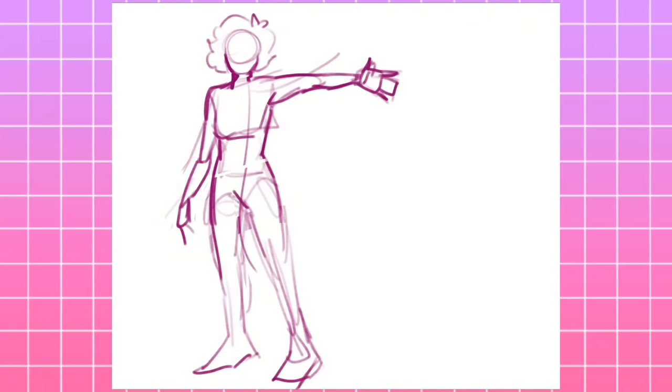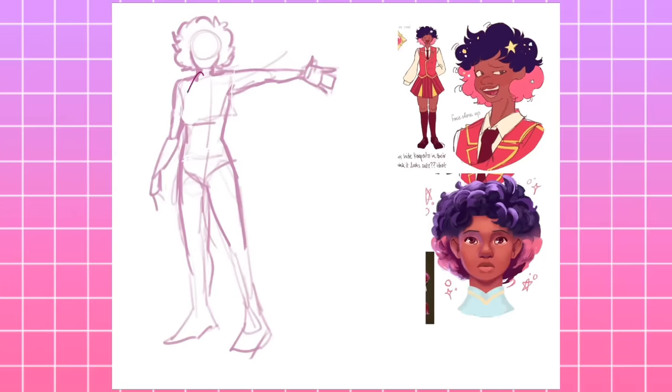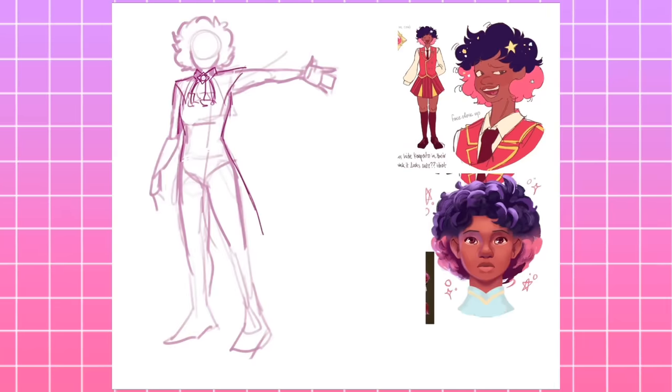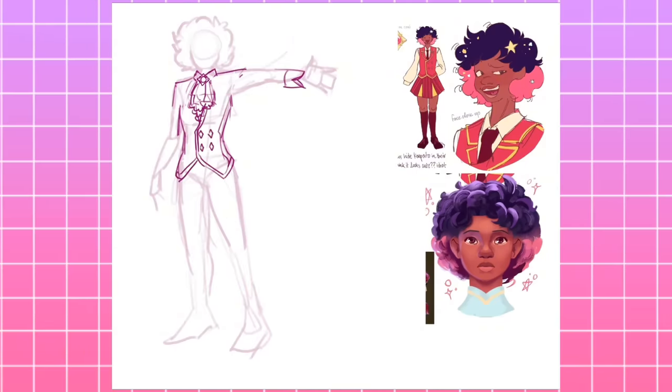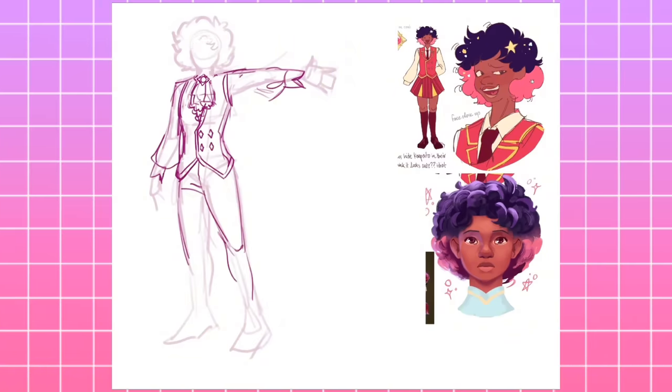The first character I'm going to be redesigning is probably the most well-known of my characters, and it's Lunabelle. My baby girl, my one and only, probably my favorite OC of all time right now. When I say she's well-known, I don't necessarily mean she's like, famous, obviously. Like, I know the average person will have no clue who Lunabelle is. I just mean that whenever I get fan art, nine times out of ten, it is of this girl. And I cannot blame anyone for it, because she is — y'all, she's perfect.